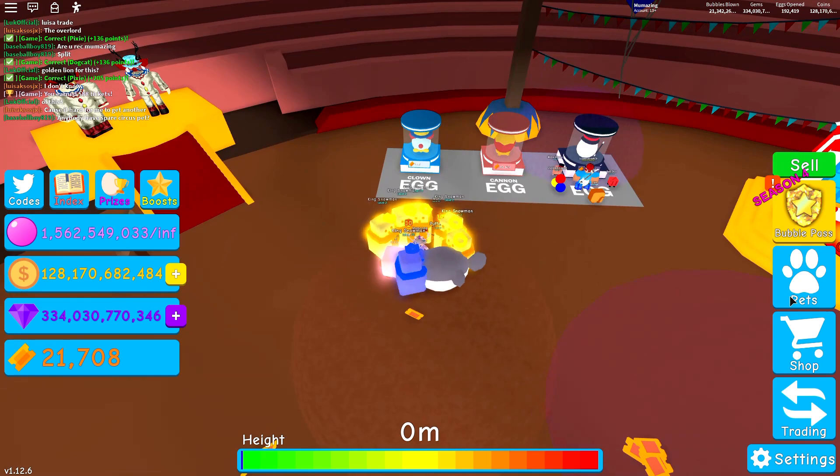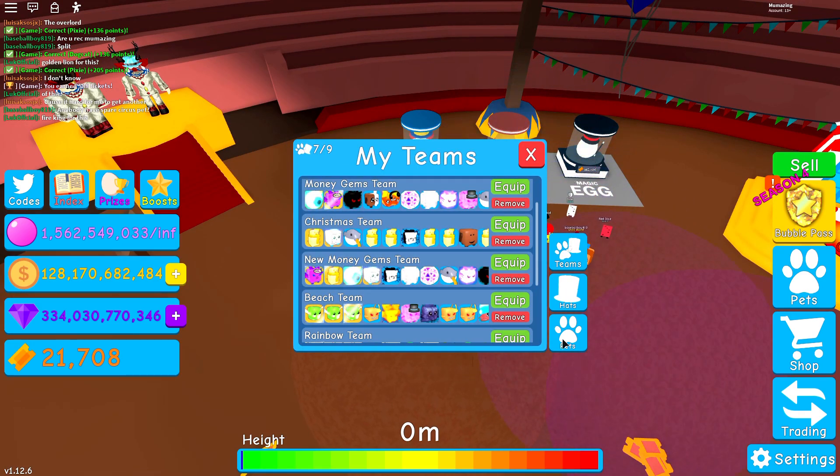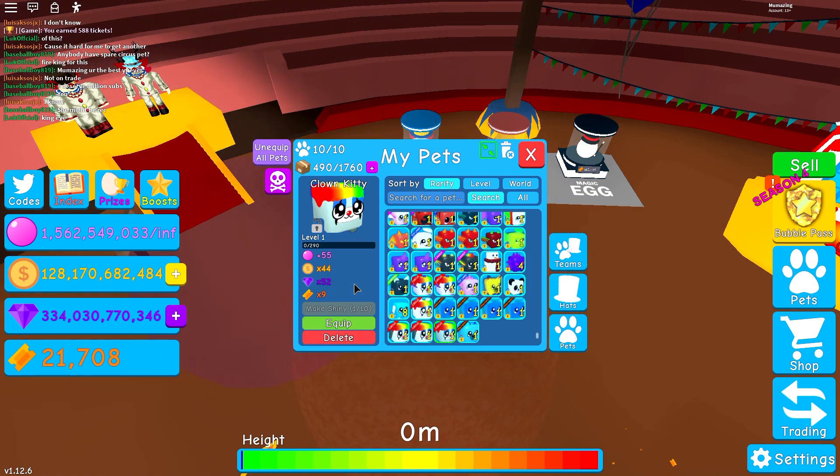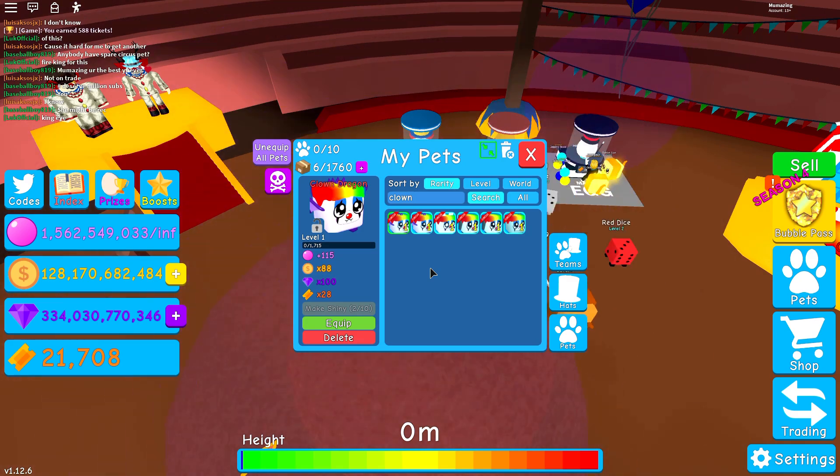We've discovered unique and rare pets already! Let's check them by world. We got a clown kitty - it's worth nine tickets, which is nothing. A clown bunny is 20 and that one is 28.